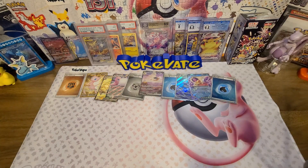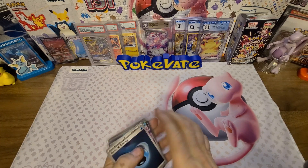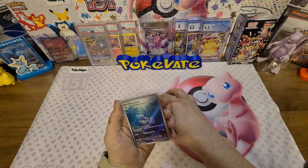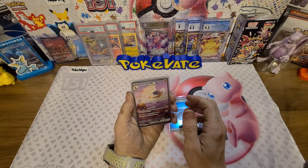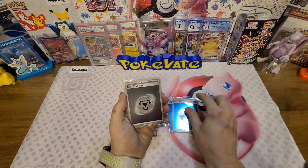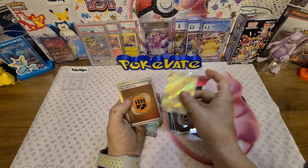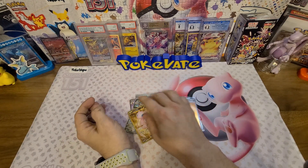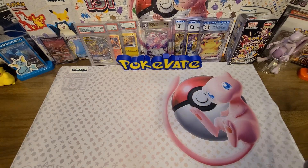Let's do a quick recap of our hits: the holo Water Energy, the Jynx EX, the Wartortle Illustration Rare, the big daddy himself the Charizard EX SIR, another Water holo, Metal holo, Wigglytuff EX, the Ninetales Full Art, the Fighting holo, and the Gold Mew EX. We're going to add these to the binder and show you exactly where we're at on completion.